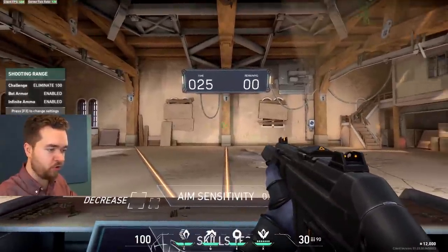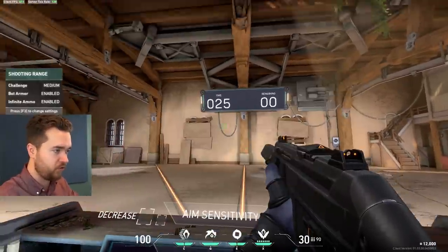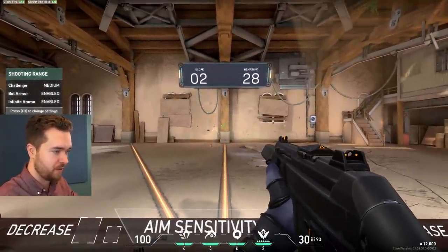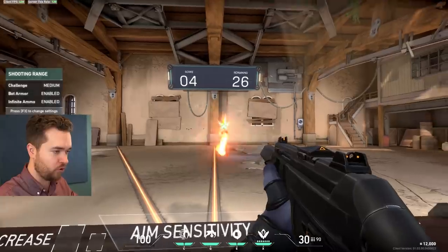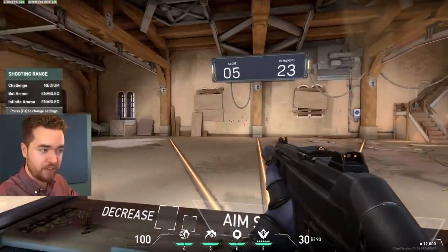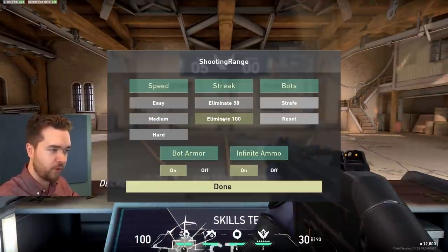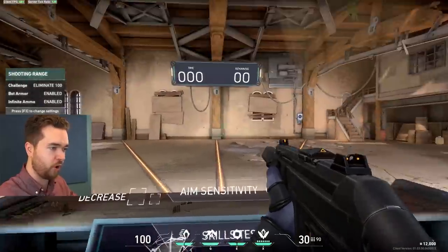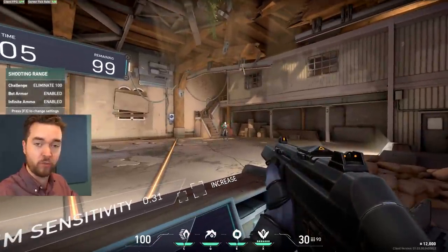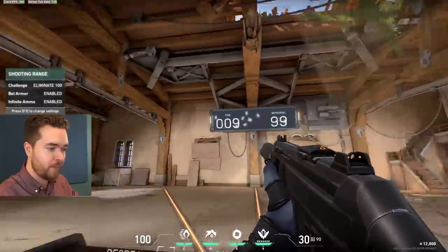The first thing I like to warm up is raw aim — standing still and flicking. I know they have a speed warm-up method but I don't really like it because it forces you to go at a set speed and you can't stop and think about it. What I like to do is Eliminate 100 — you shoot a guy and a new guy spawns somewhere else. Just ignore the score; this is not about score at all. You're focused on warming up.